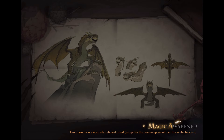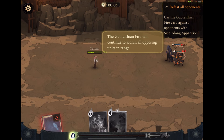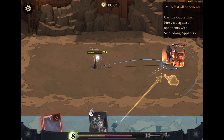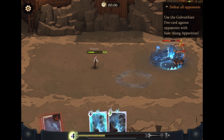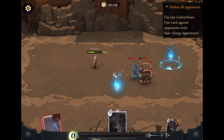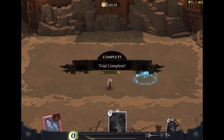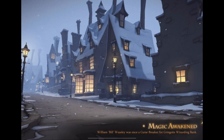Hey guys, it's Katoro with a guide for the Gubraithian Fire Charms Trials. Let's get started with the first encounter. This one's actually very easy — just get through all these little things, put the first one right on them, then put the second one right where I put it right there, and that's gonna take care of it real fast. Let's move on to the advanced trial.